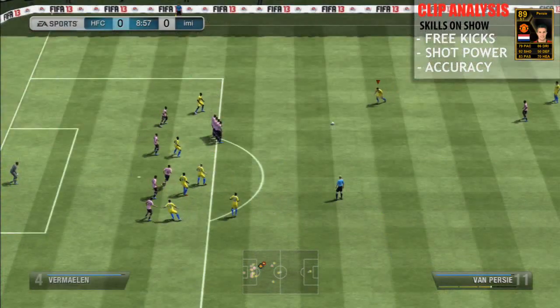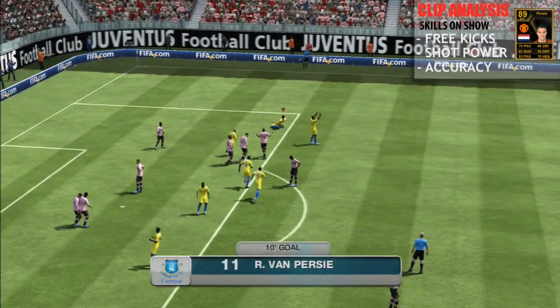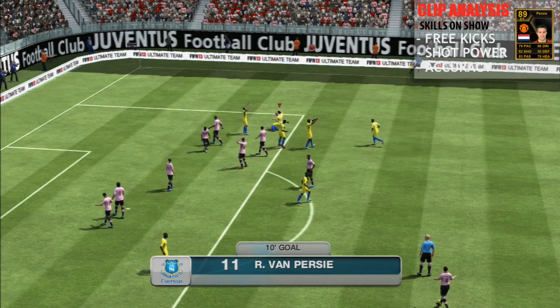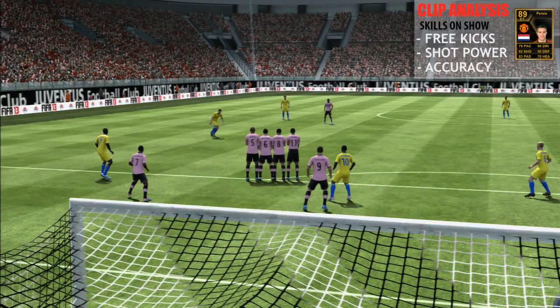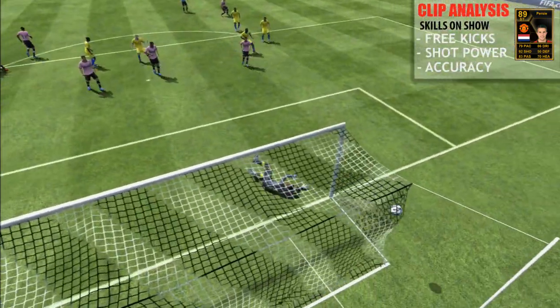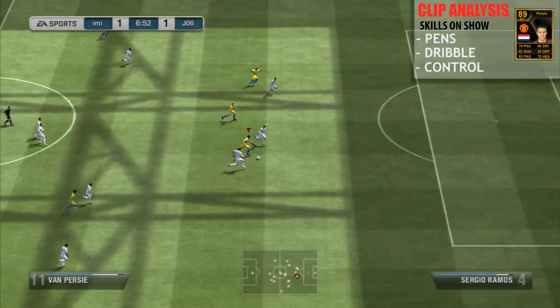First off, his free kicks are peachy. Check this out for a free kick — keeper possibly should have got hold of it, but so sweetly struck. Very rare that you aim for that bottom corner, goalkeeper's side of the wall, and actually get it to sneak in. Usually you're looking at up and over for that top right-hand corner. Ronaldo seems to do this very well using powered free kick shot.